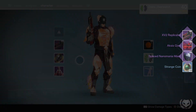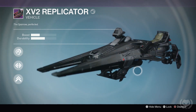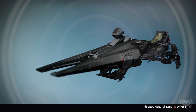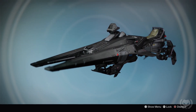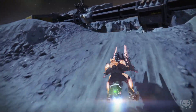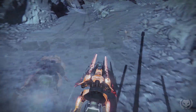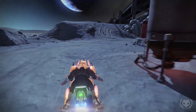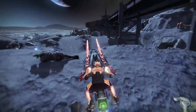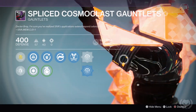Then from one of the chests I got this sparrow — this is the XV2 Replicator. When you inspect it, it just looks really bland and doesn't do anything. However, when you actually take this thing for a spin in game, it actually looks pretty crazy. It has these cool particle effects running along the sparrow. It's kind of like some of the SRL sparrows, except with more of a SIVA theme to it. So that's pretty cool.